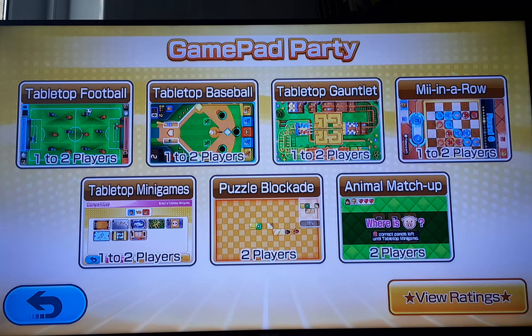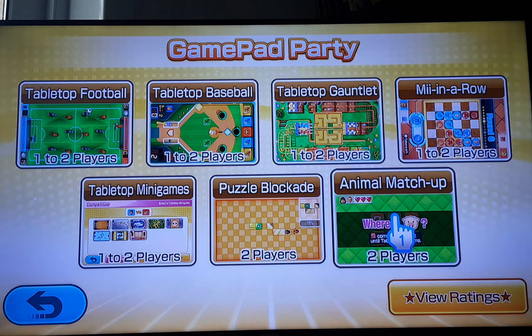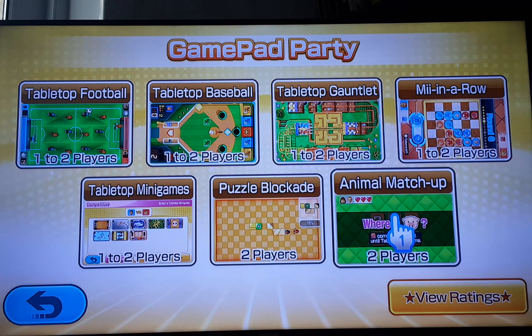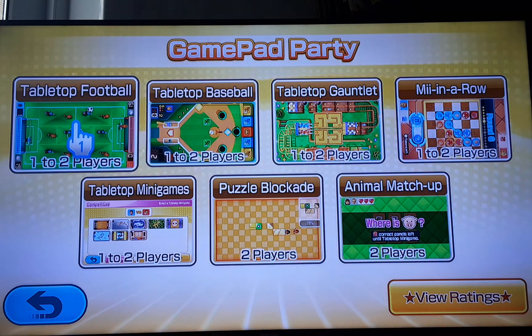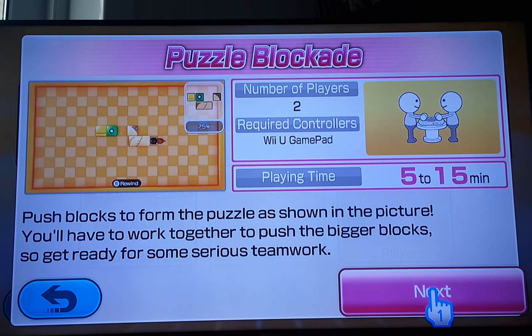So next one we're going to do — I'm not going to show off all of these like I said. Let's try this, actually. Okay, so puzzle blockade. Push blocks to form the puzzle as shown in the picture. You have to work together to push the bigger blocks, so get ready for some serious teamwork.